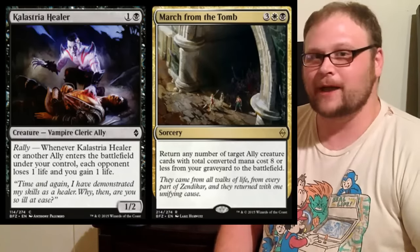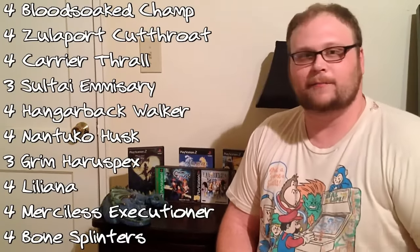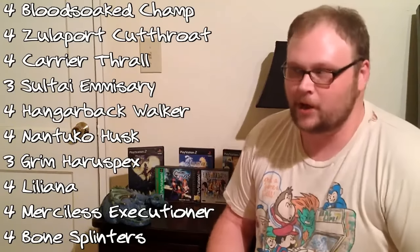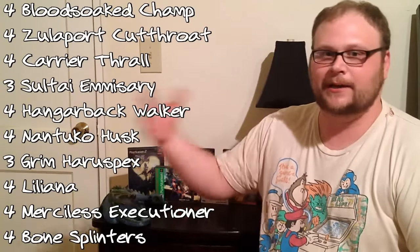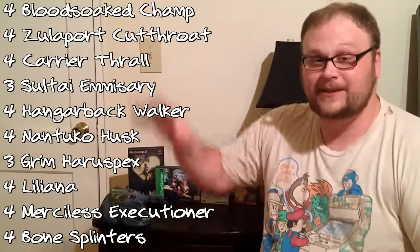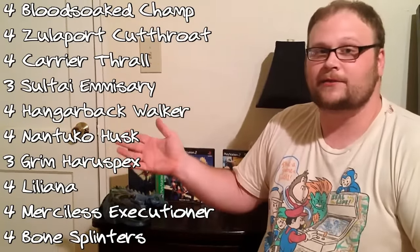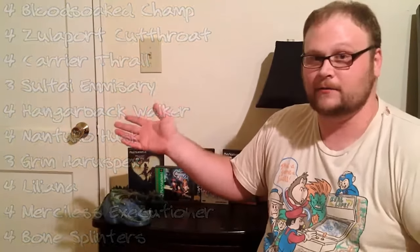That covers the base of what Aristocrats can do. I've given you the shell and important cards across several color combinations. Here's Mono-Black Aristocrats as I see it: the shell is already heavily mono-black, so it's a natural fit. It's not the most budget deck with Liliana and Hangarback Walker, but it's not as expensive as many decks. I've played a few games with it and it functions very well.